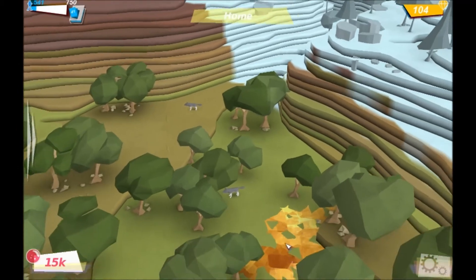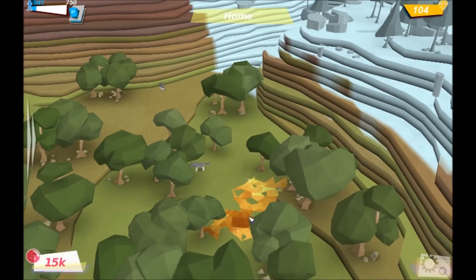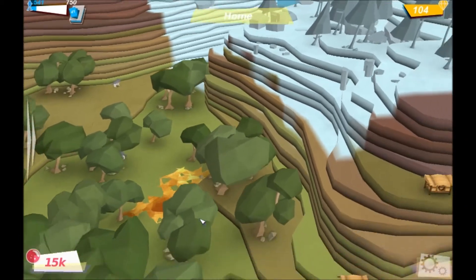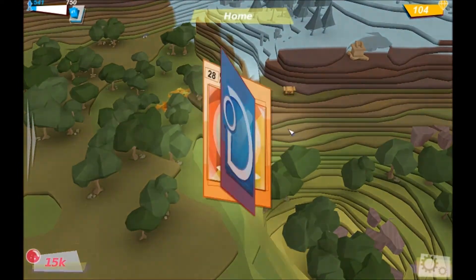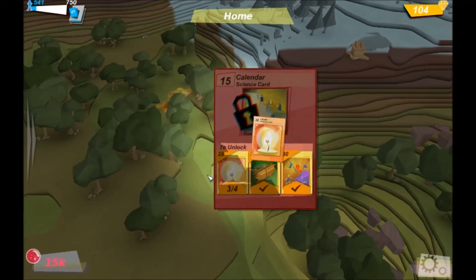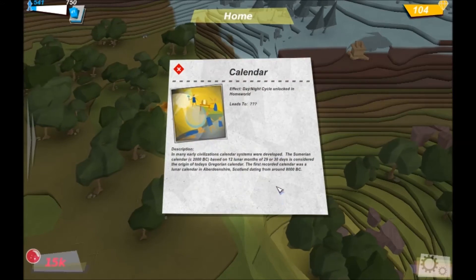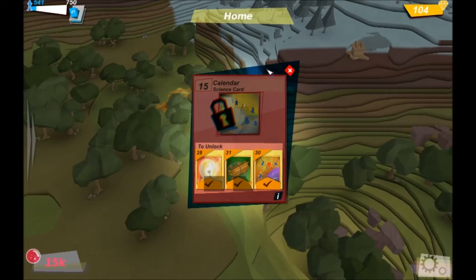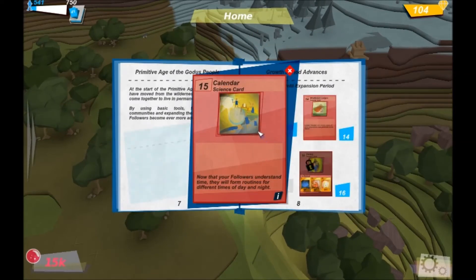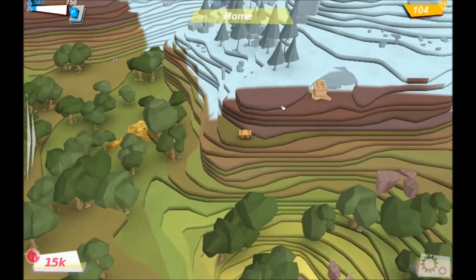I don't know what this new resource is — maybe it's copper. That would make sense if we're leveling up through the ages. If it was lava I'd expect the trees to be on fire. We'll have to get people to check that out. There are a bunch of wolves we'll have to take care of. Another candle — we got the calendar! I think this gives us our day-night cycle. Now we have day and night — apparently they were living in perpetual light. Day-night cycles — excellent.